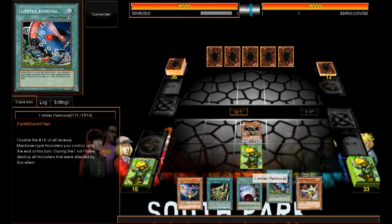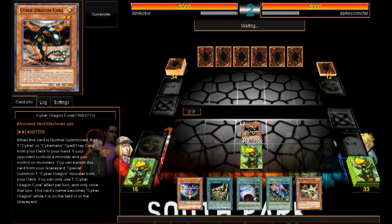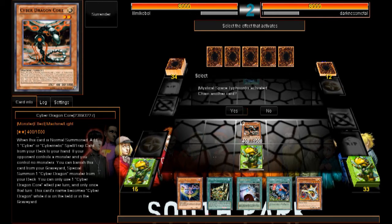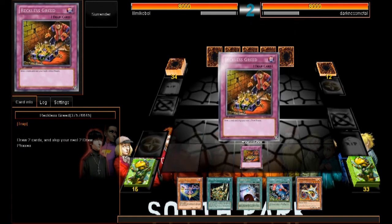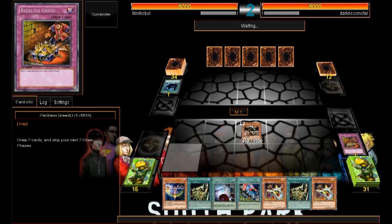We will not set Limiter Removal and we will end our turn. Let's see what deck our opponent has — hopefully it's nothing too meta. Well it doesn't matter too much, but hopefully nothing OP. You want to do that? Well, it's a Reckless Hoban so blind MST-ing does not work against this card, I'm sorry to say.